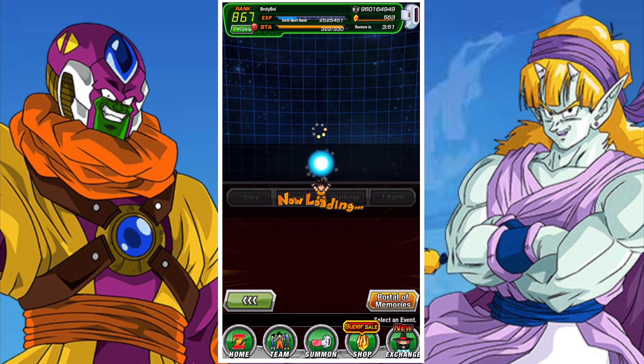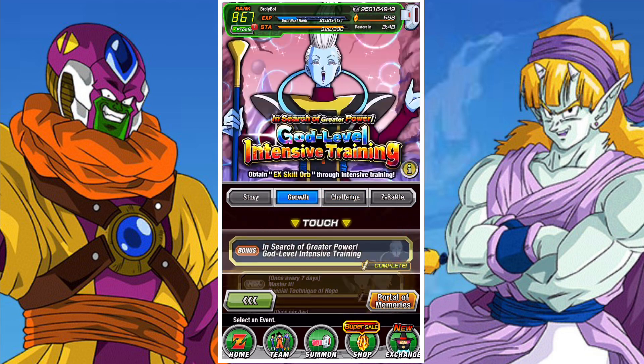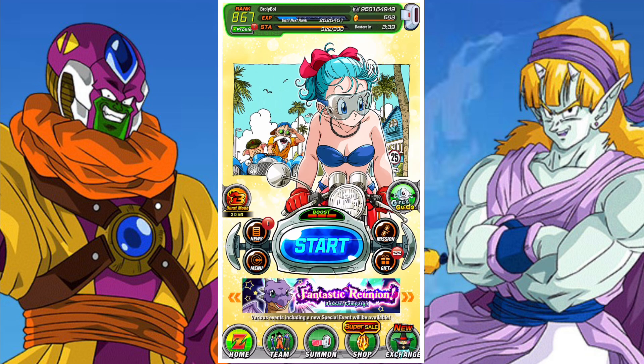The best place to get skill orbs — or the best skill orbs you can get — are from the Secret Treasure Chest. You'd need to choose the Space Traveling Warriors one, but if you're not too keen on using your tickets on Lord Slug, you're better off looking at other options.